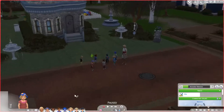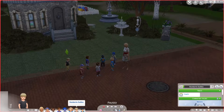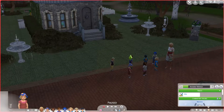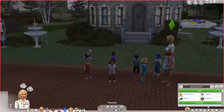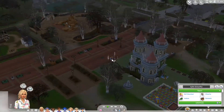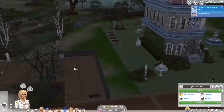We have our main sim Aelin, and we can go through and introduce all the kids: we have Annabelle, Amy, Lilliana, Mark, Theodore, Humberto, and Warren. Names aren't really that important so please don't expect me to remember all of them - we have seven toddlers! I apologize for the lighting but it is springtime and early in the morning.